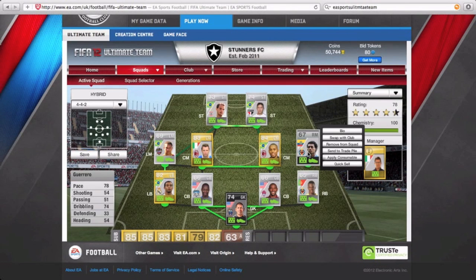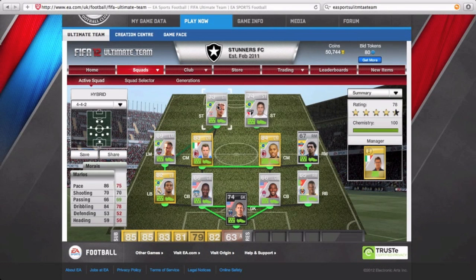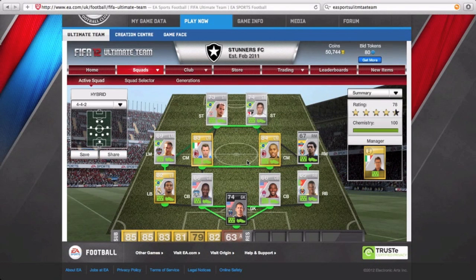Guerrero links up with the right back — he is from Villarreal B, has five-star skills, and is actually a really good player even if his stats may not show it. For striker we have Marlos, who was in my last episode of the silver squad, and the other striker is Morris.